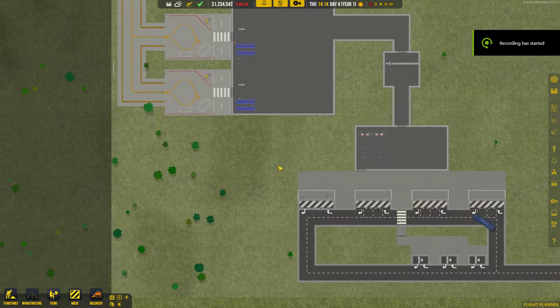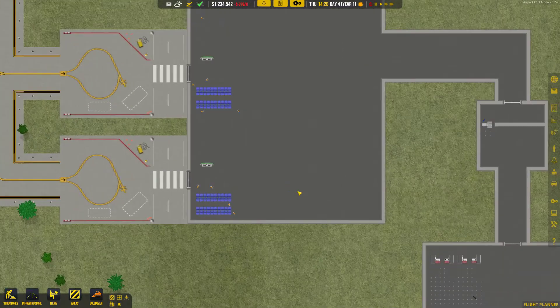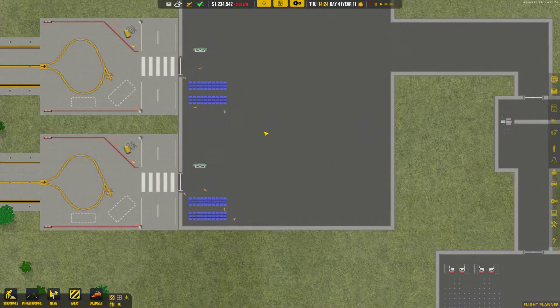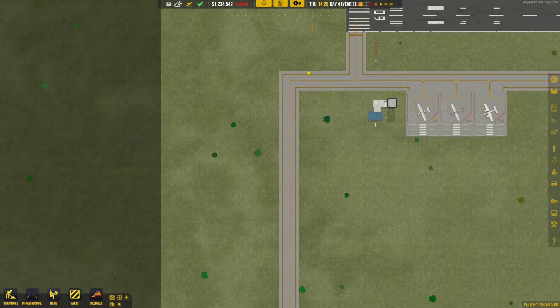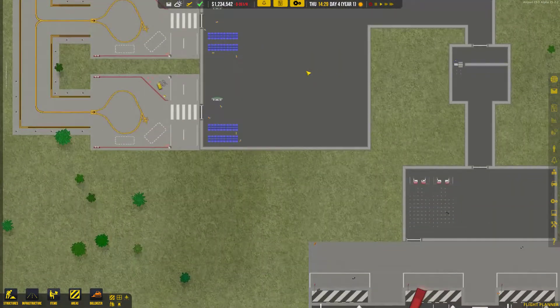G'day and welcome to Stitch Up, and the third episode of my new airport, Avalon Airport in Victoria, Australia. Coming straight off that second episode, we got lots done. We planned for future expansion, thought about where to put terminal buildings and how wide they should be to leave room for shops. We got our taxiways in and talked about realism with Australian airports.